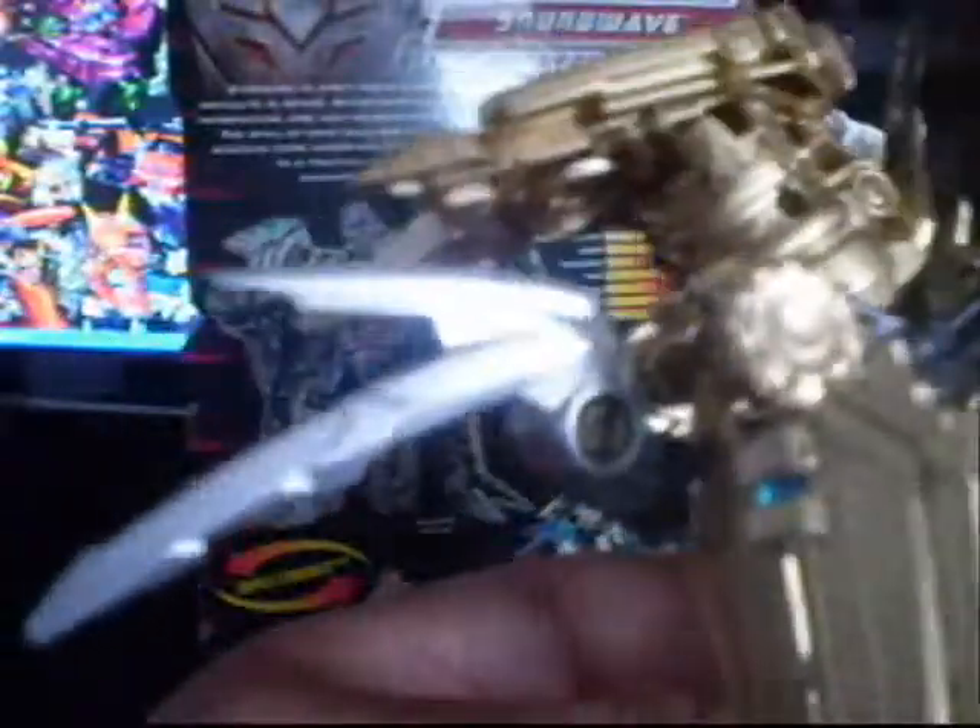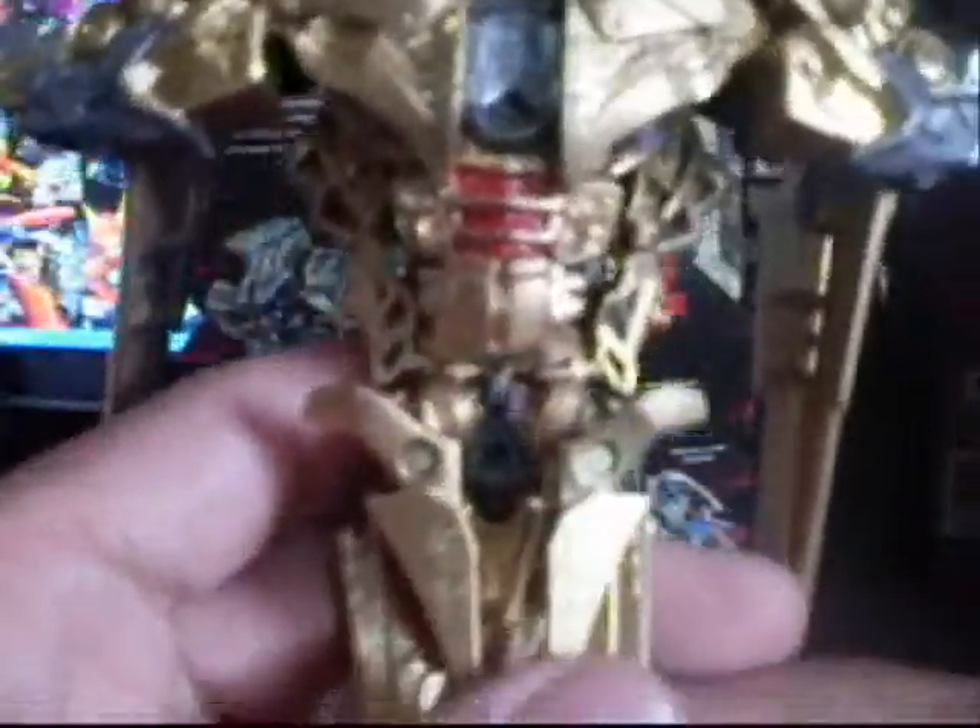Nice red chest. Here I have the chrome blades — as you can see they're nice and shiny. I also have some dark silver colors right there on the chest. You'll see them reveal more in robot mode.